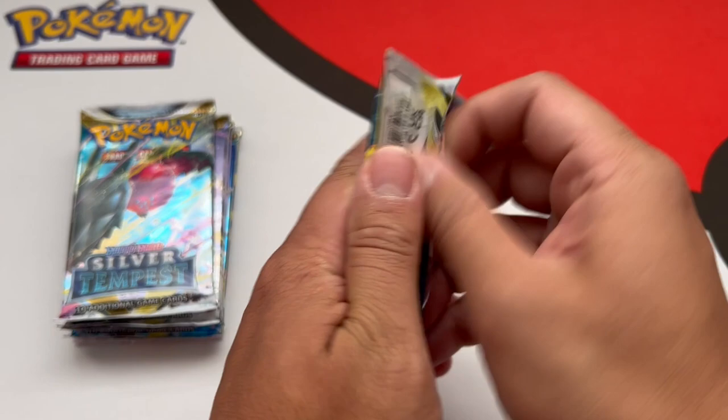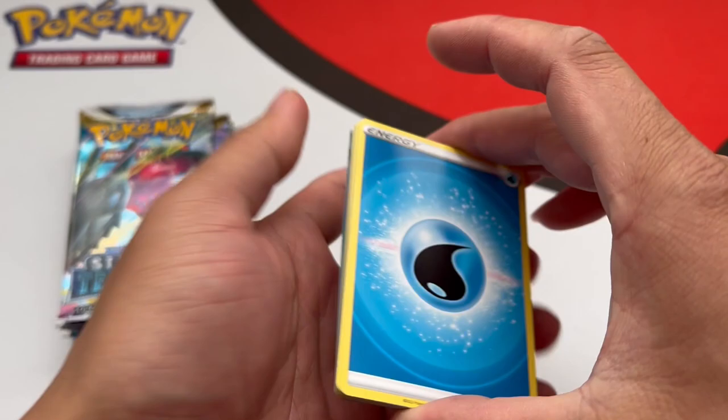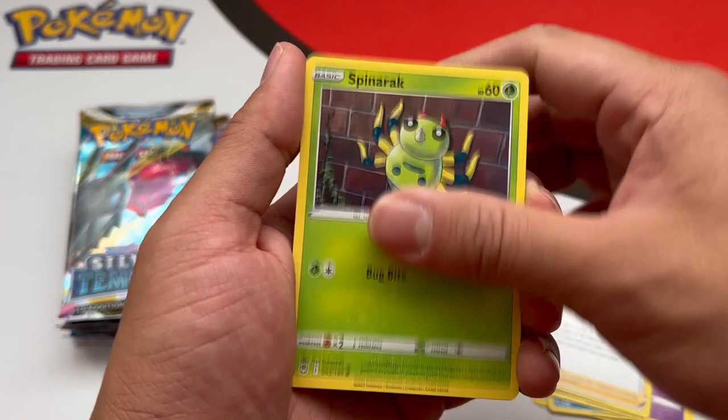I heard that Lugia is really easy to get — like, Island got freaking eight of them or something, but he did open eight booster boxes. Let me know if you guys want me to open a Silver Tempest booster box. That will guarantee us getting the Lugia if we don't get it today.